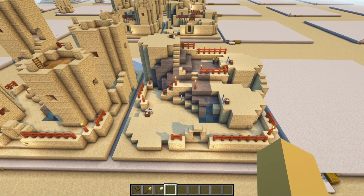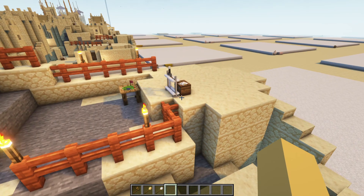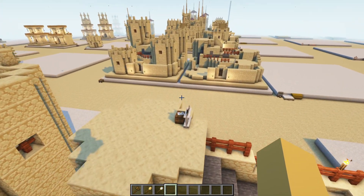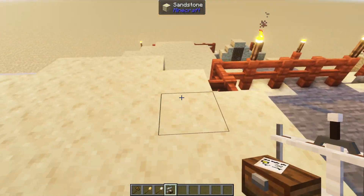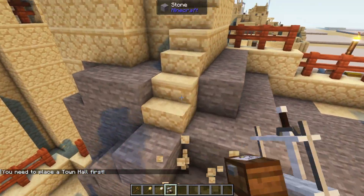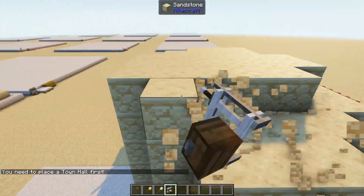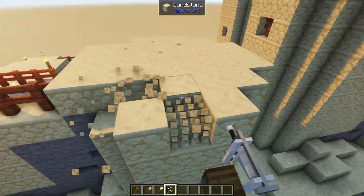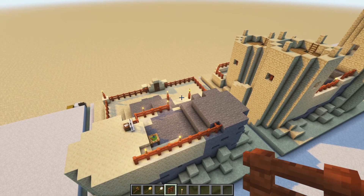So for level one, I'm going to go ahead and get rid of this tower here — we'll start off with this one. I can go ahead and clean these up, and I'll be back in a second.